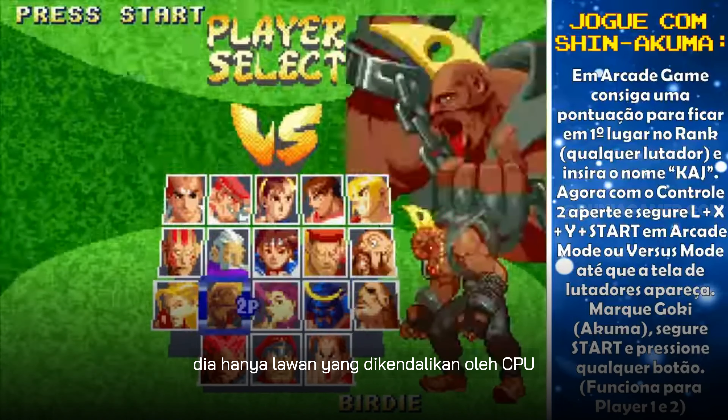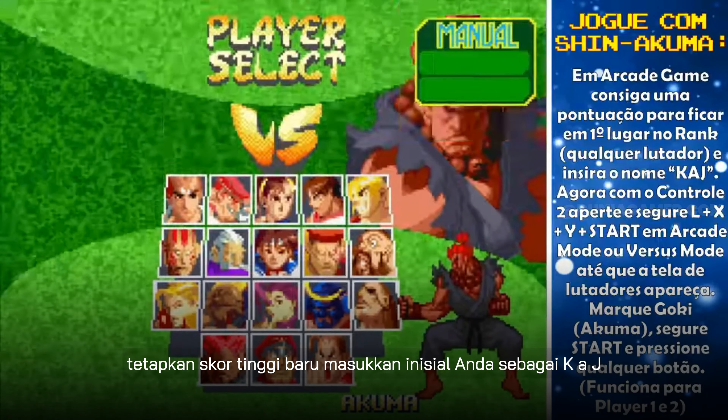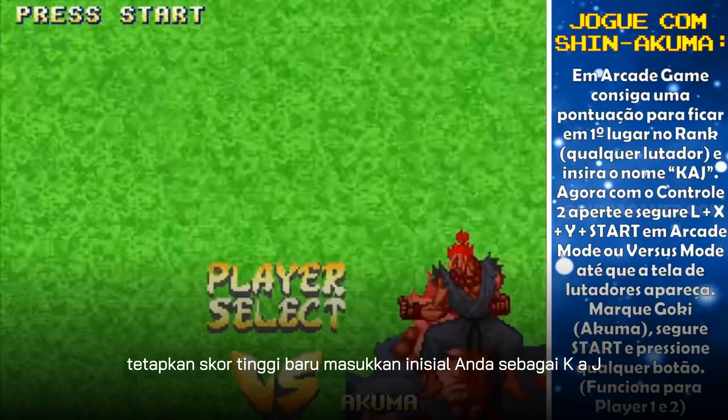Before this, he was only an opponent controlled by the CPU. To unlock him, you need to beat Arcade Mode, set a new high score, enter your initials as KJ.